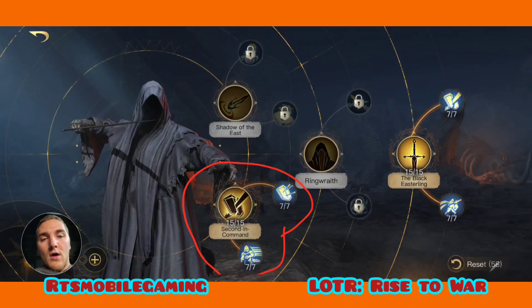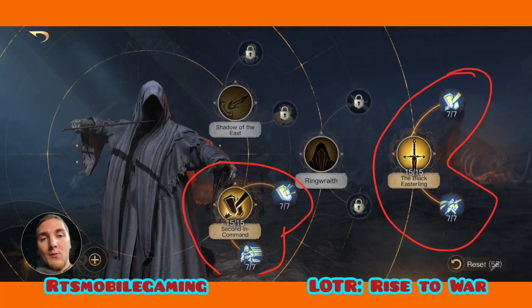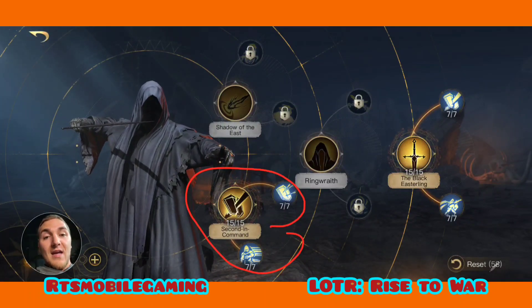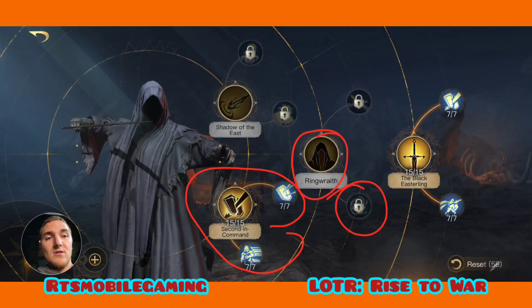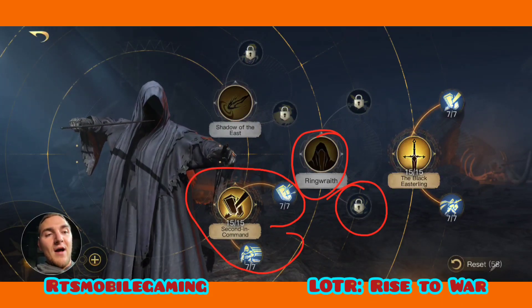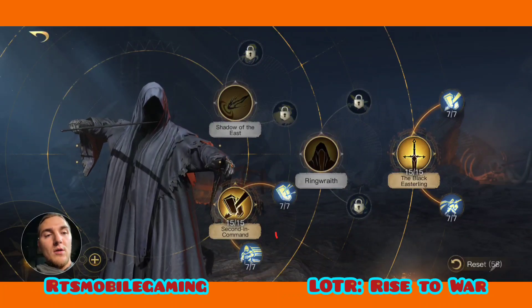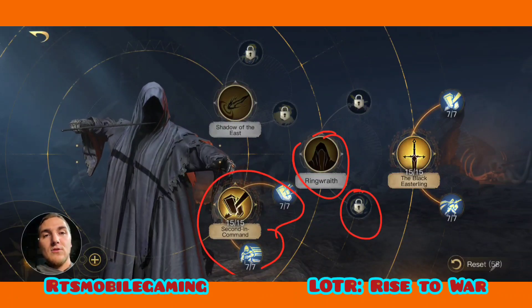Spec-wise, first things first: completely max out the tier one respect level one talents for Khamul. If you are respect level three, grab Ringwraith and Nazgul Screech — that's a guaranteed stun to two units. If you can get to respect level five, prioritize R5 first, max that out, then jump down to the respect level one talents, and with whatever leftover points you have, go for Ringwraith and Nazgul Screech.